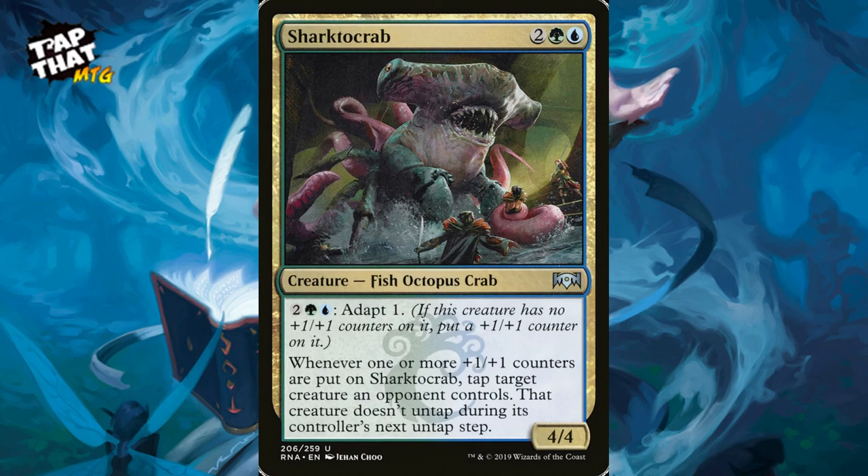Sharktocrab costs two, a green, and a blue — a 4/4. It has adapt for two green and blue, putting a plus-one counter on it. When you put a counter on Sharktocrab, you can tap a target creature an opponent controls and that creature doesn't untap during its controller's next untap step. With Biomancer's Familiar you can adapt more than once. Note: if any +1/+1 counter is on an adapt creature for any reason, it can't adapt again.